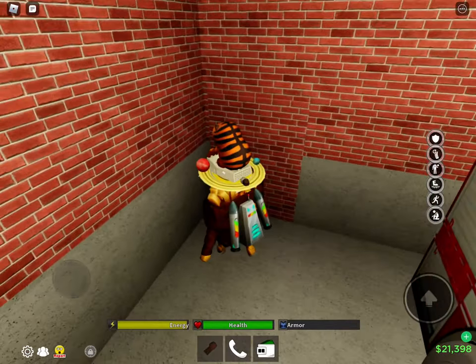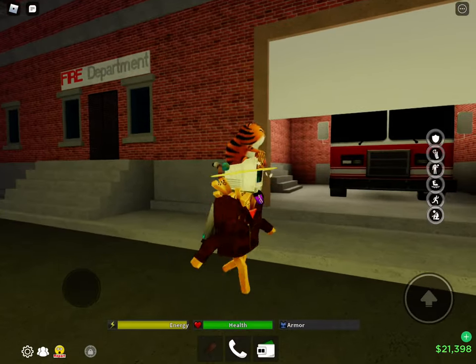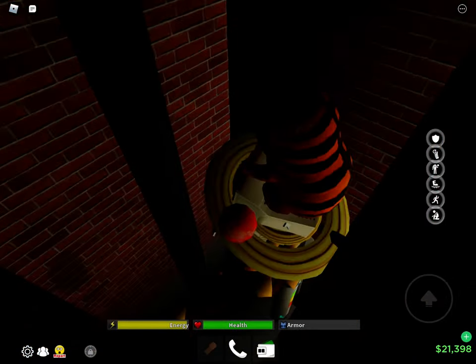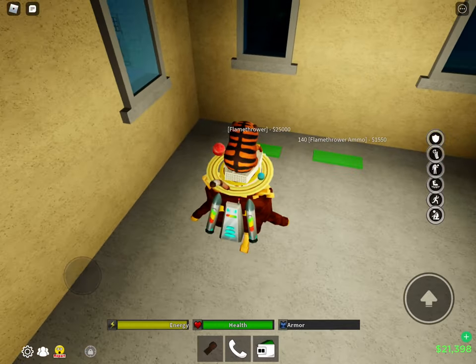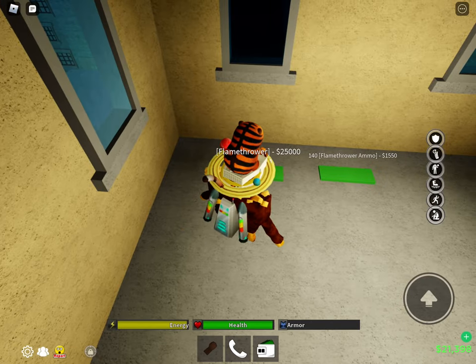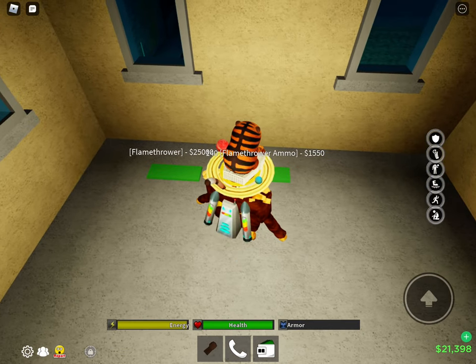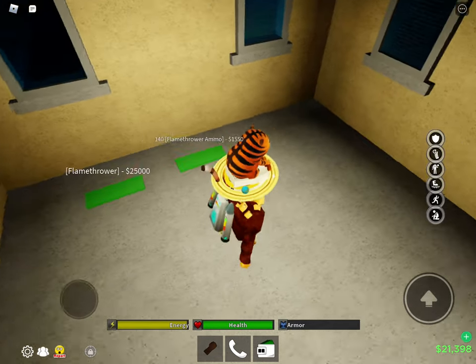So you see this here, there's a little crack in the fire station wall, right here at the fire department. We've got to go ahead and get right through here, climb up the ladder, and we are going to jump over here. And we've got the Flamethrower for 25k, and the ammo, which is a lot of ammo by the way, for 1550k.